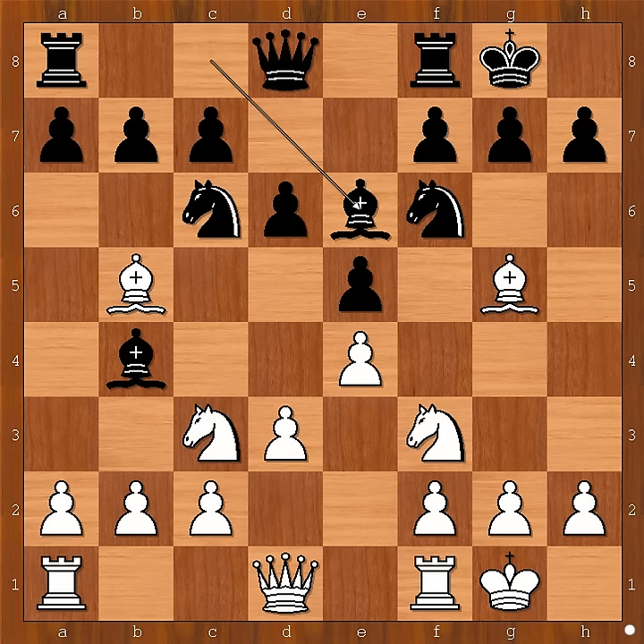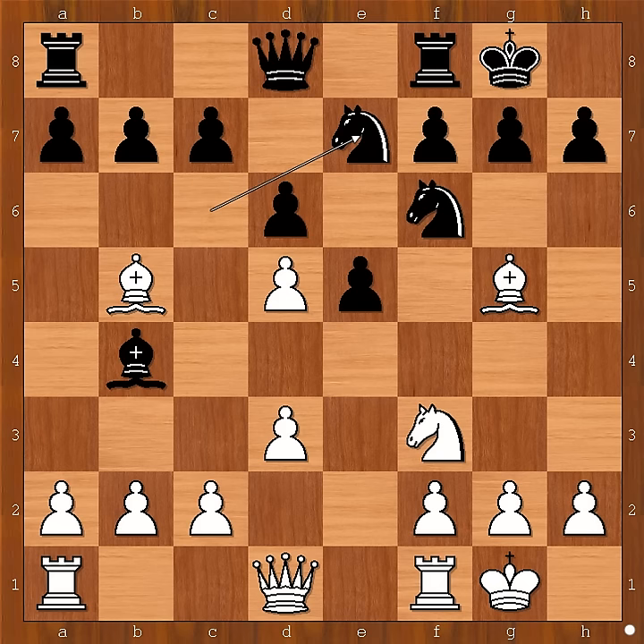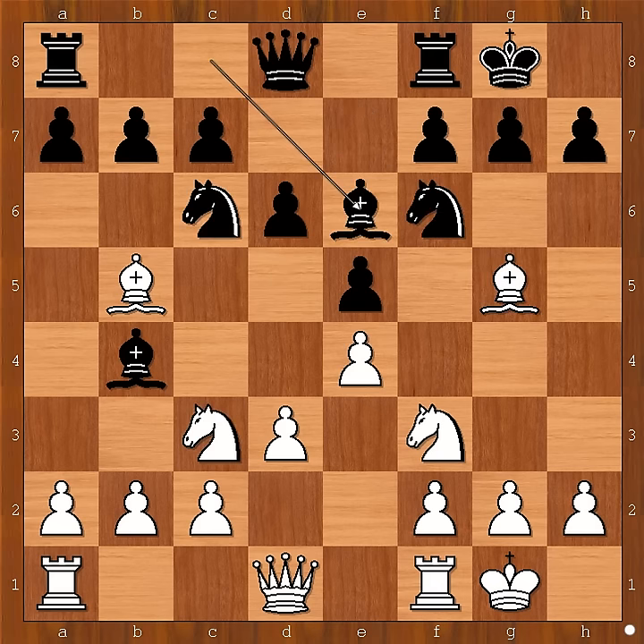d4. Let's take it back — knight to d5 is not a bad move either. And now if bishop takes on d5, e takes on d5, and if knight to e7, white can take the knight on f6 and damage the pawn structure around the black king. Back to our game.